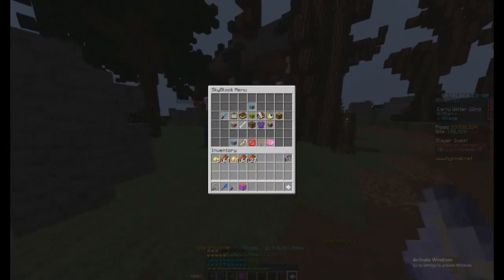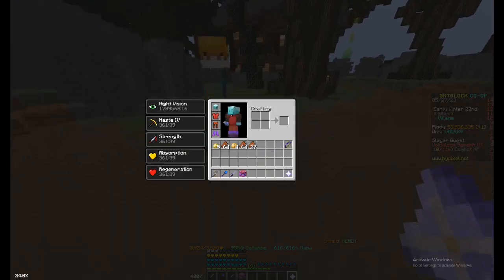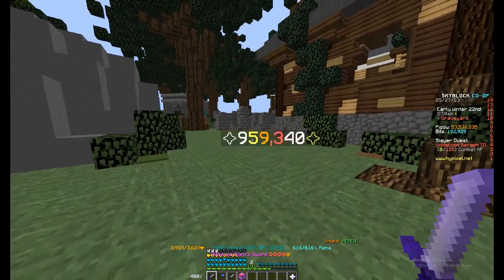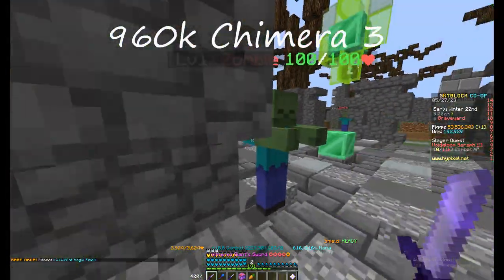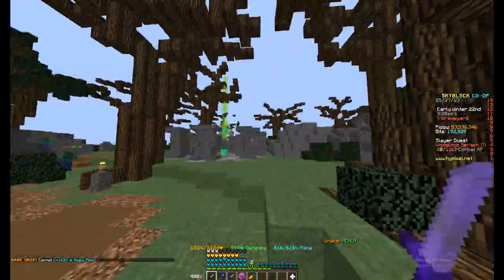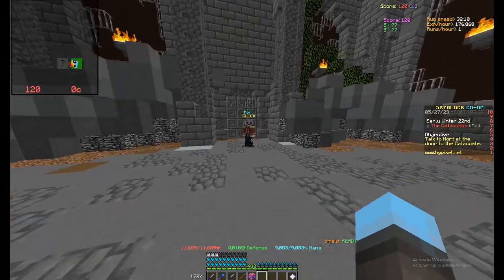Alright, so — Golden Dragon, level 200, Hurtful Enchantment, God Pot, Giant Sword, Chimera 3. Hitting 959, 960, 962, 960 — so about 960k outside attachments. Not bad.